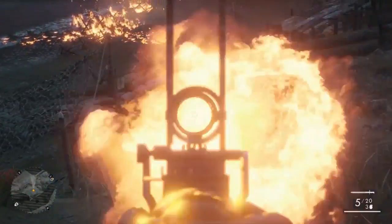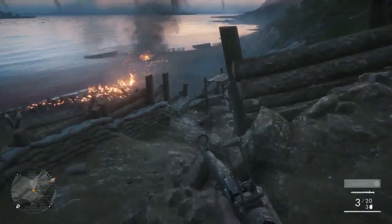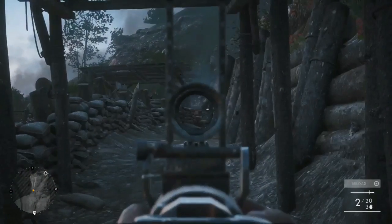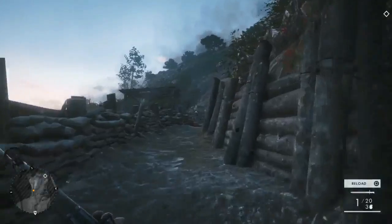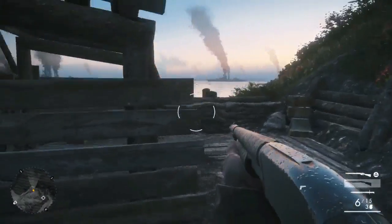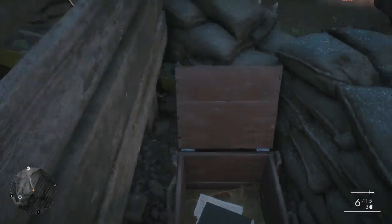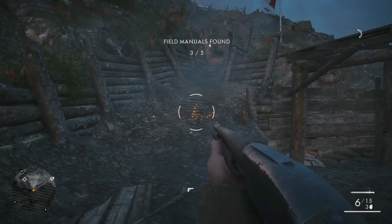Next, what you want to do, start heading the way down and you'll see this trench just below you here. Run all the way to the end — watch out because there is a little MG nest at the bottom. Turn left and it's just hiding behind that little point down there. There you have field manual number three.